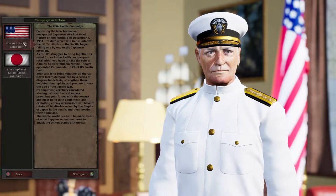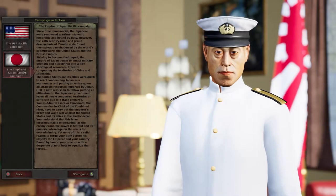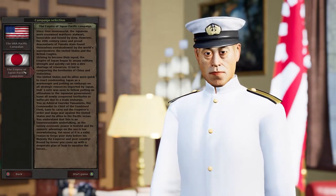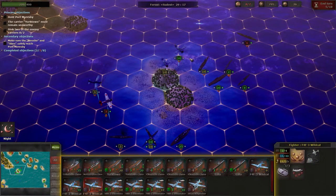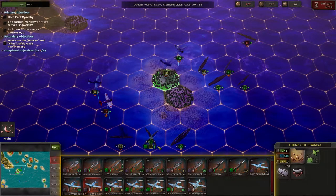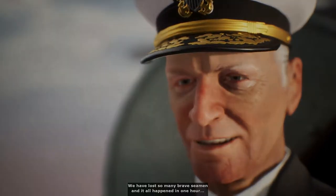Strategic Mind: The Pacific takes place during the World War II era, following the Pacific campaign from the point of view of both the United States and Japanese forces. This game was released previously on PC back in 2019, so this review will focus on the Xbox port of the game. In my review, I will give the good, the bad, and my final verdict.